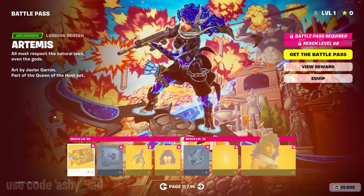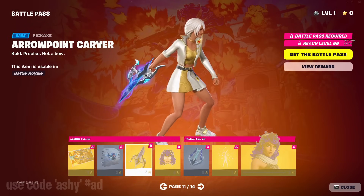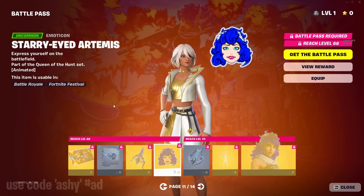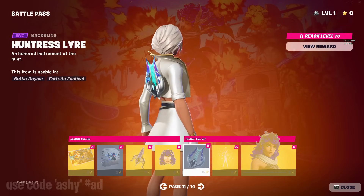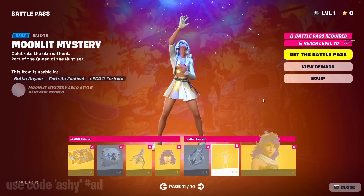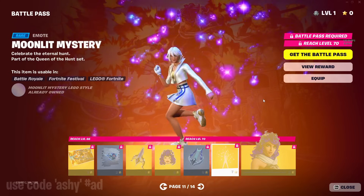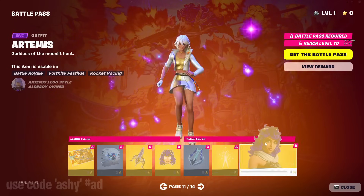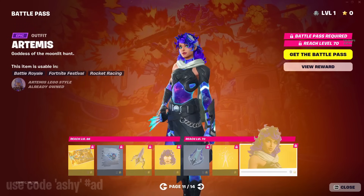Page 11 of the battle pass is the Artemis page. We got a spray, the arrow point carver pickaxe, the starry eyed emoticon which is another animated one, a bat bling, and the moonlight mystery emote — that is actually good, probably the best emote so far. And then the Artemis skin, which has a lot of galaxy theming going on.